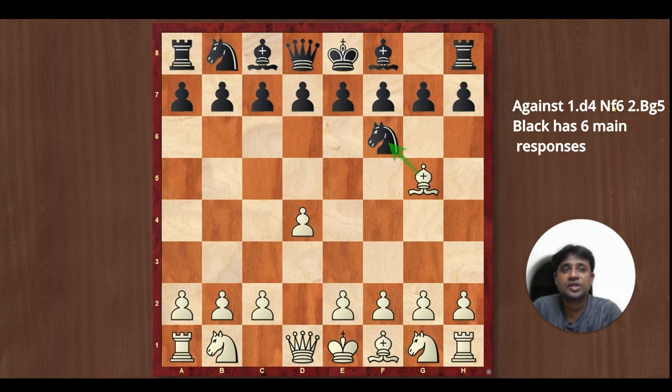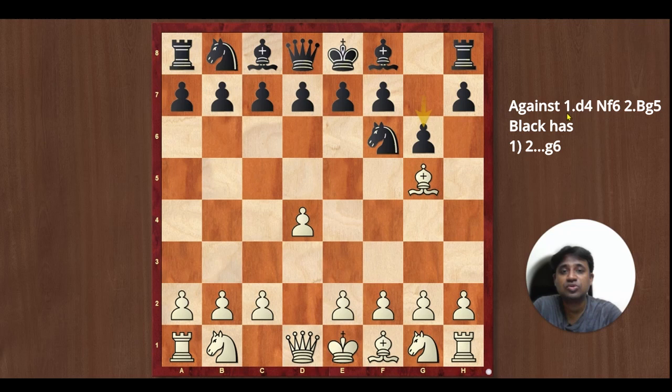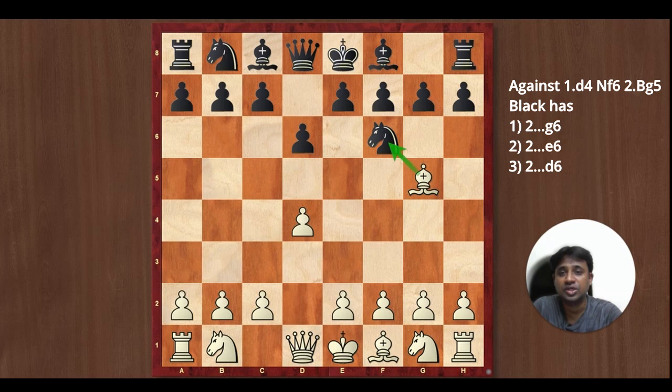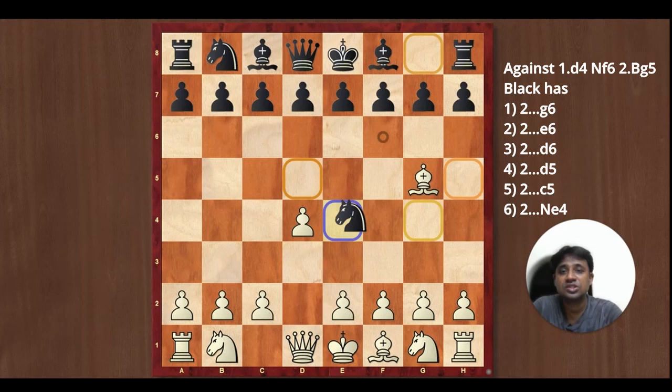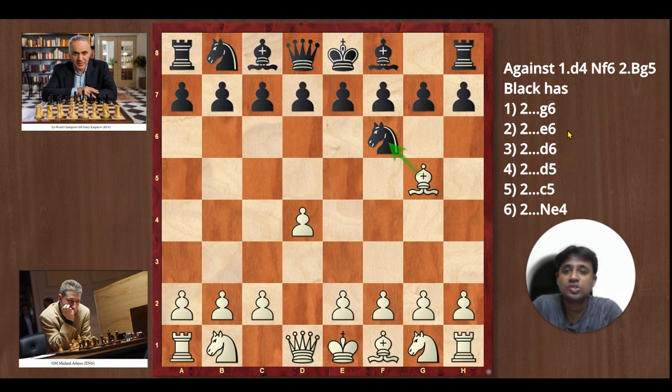Black actually has six main responses: pawn to g6, pawn to e6, pawn to d6, pawn to d5, pawn to c5, and the sixth one is the main line which is Knight to e4. We will be looking at each of these moves with the model game as well as the theory to play this with the white pieces.